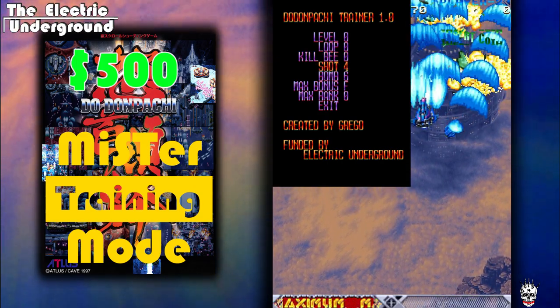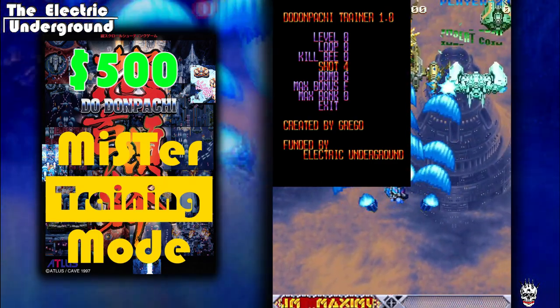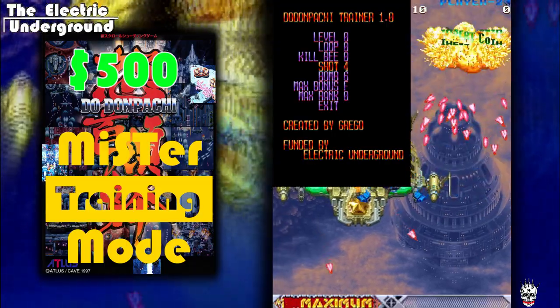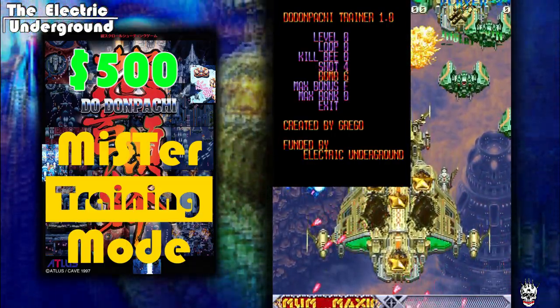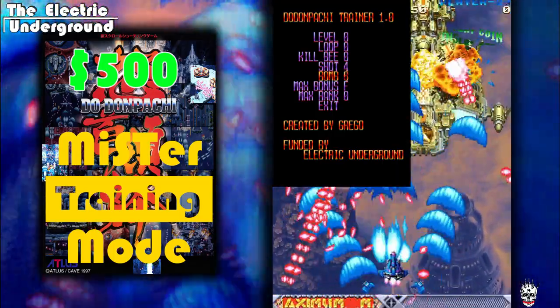Shot — this is your shot power level. Depending on what stage you're practicing, or if you want to practice depowered, you can change your shot power level. Then the bomb level — zero through six, just like you'd experience in the game. Very useful for stage selecting and bomb routing.